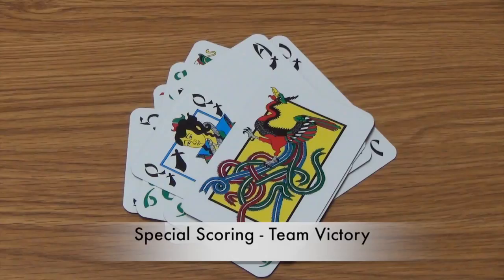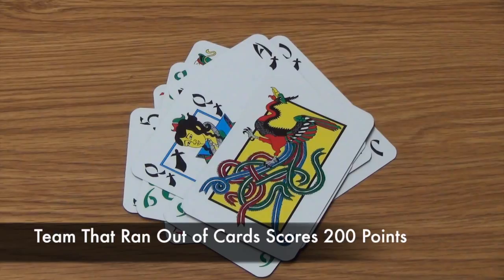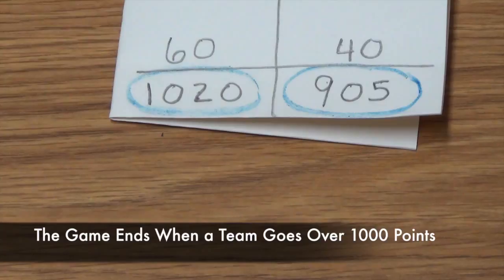Finally, there is one more special scoring case: if two players on one team go out by running out of hand cards in first and second place, the round ends immediately. That team scores 200 points and the other team scores no points for that round. The game ends when any team reaches or exceeds 1,000 points at the end of a round — that team is the winner. If both teams reach over 1,000 and are tied, they continue playing rounds until a clear winner is established.